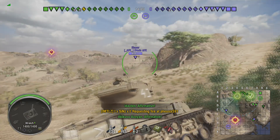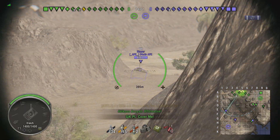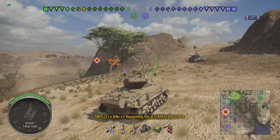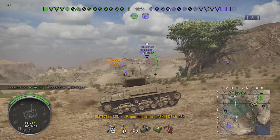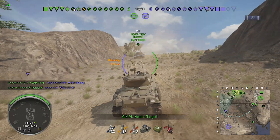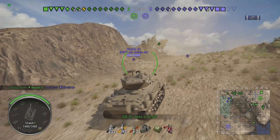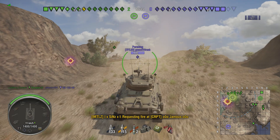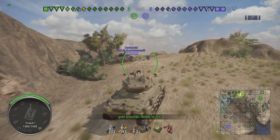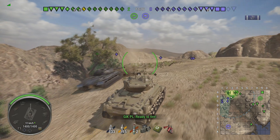We're pushing to the ruin area of the map and we spot a Slayer on the way to this position. We took a very speculative shot at him — we could only see the top of his tank. This tank really requires time to aim for shots to land. If you don't aim, it's not going to work. You really need to aim your shots for this one to work.